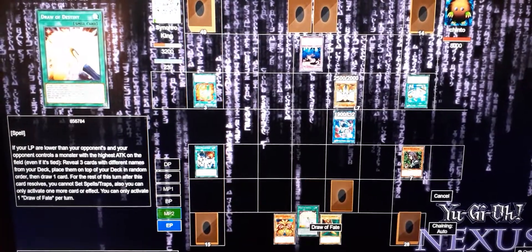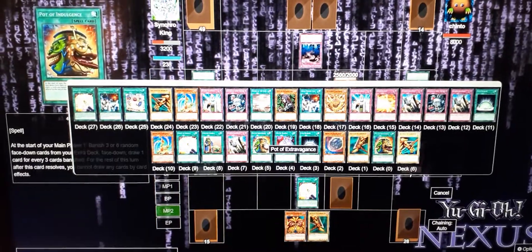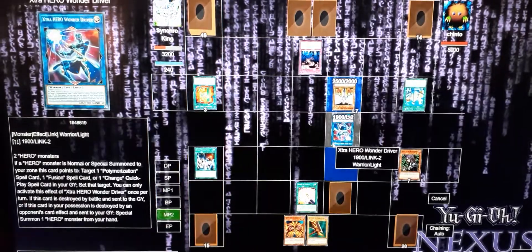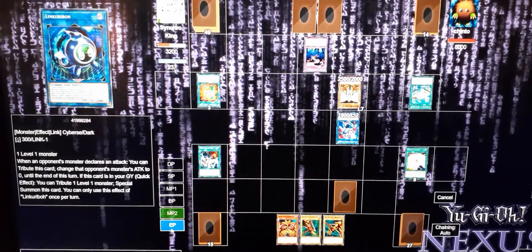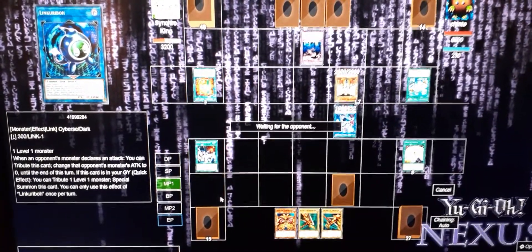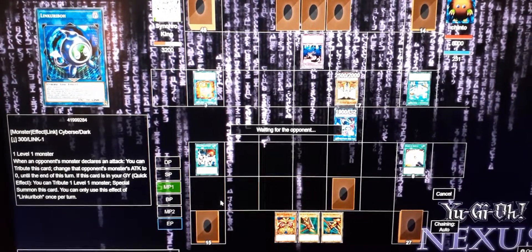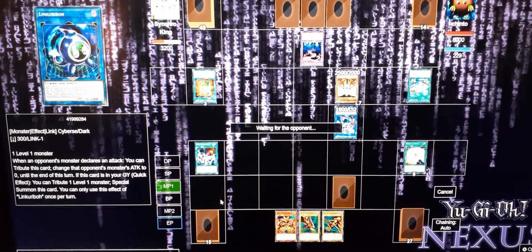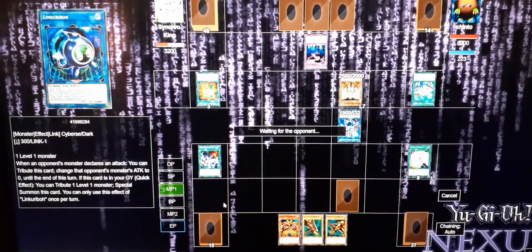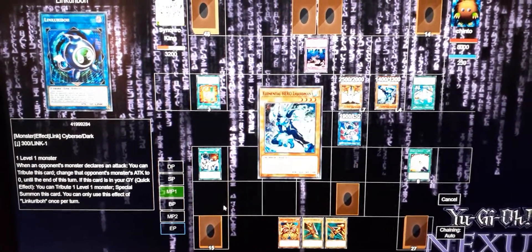Now we're going to Main Phase 2 and freely activate Draw Fate. This whole deck's purpose is to work with Draw Fate and Performapal Popper-Up - it's just extra draw power that can reshape your hand. If you have cards you no longer need because you got duplicates, you can get rid of the extras and draw cards for up to three.